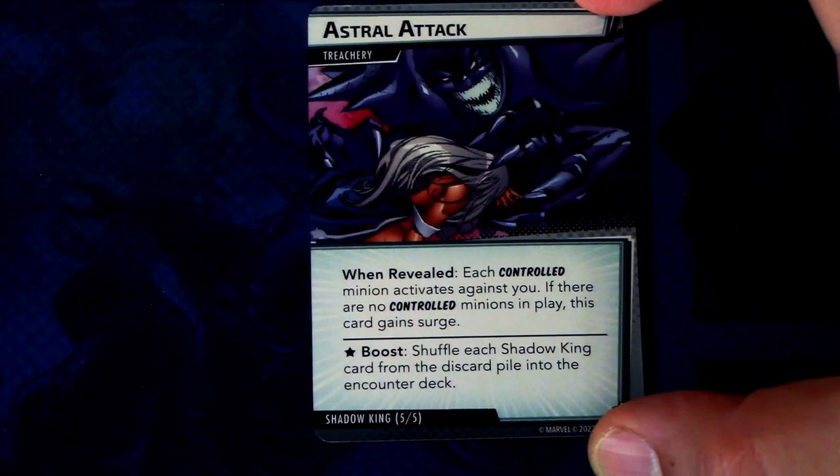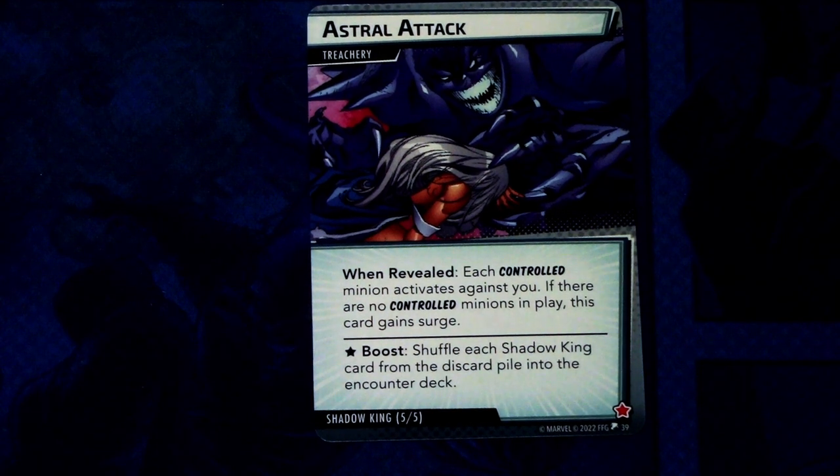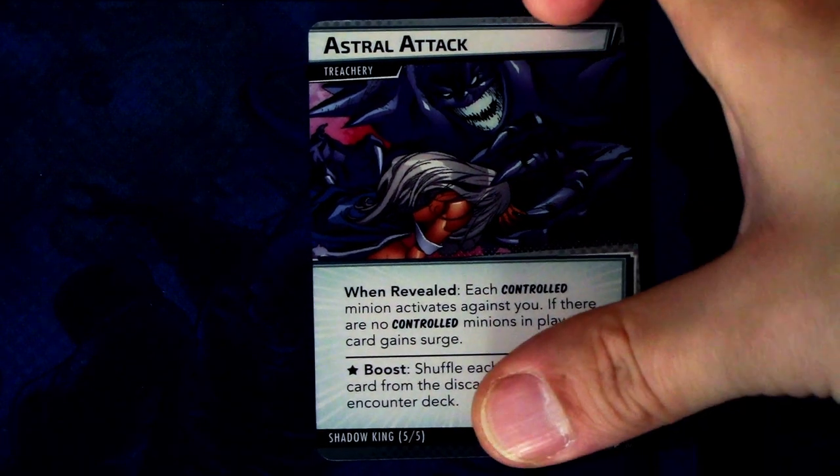Lastly we have Astral Attack, a treachery. When revealed: each controlled minion activates against you. If there are no controlled minions, you discard this card. Boost ability: shuffle the Shadow King card from the discard pile into the encounter deck.